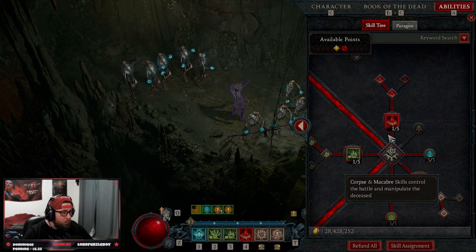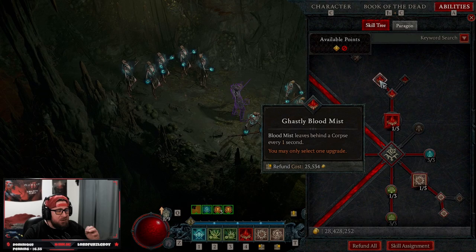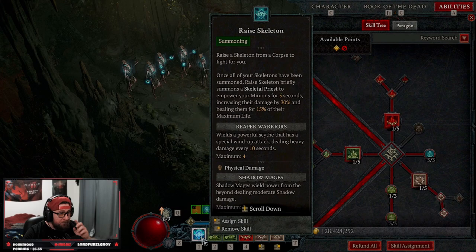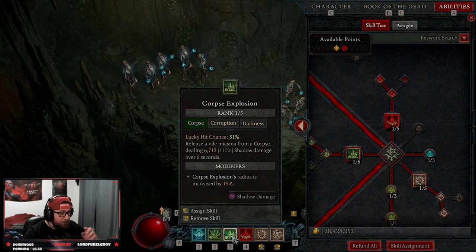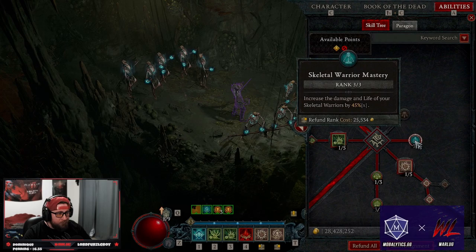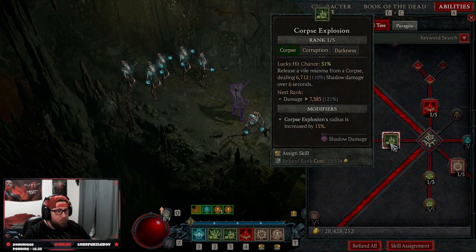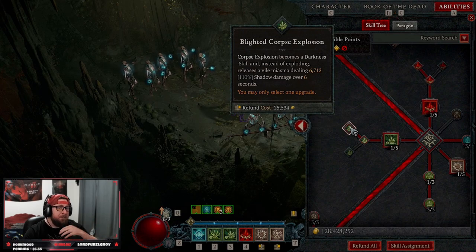We're taking Blood Mist into Ghastly Blood Mist so it leaves a corpse behind every second, which really helps with Raise Skeleton to keep all of our minions up. We also take Corpse Tendrils and Corpse Explosion for more damage. Three points into Skeletal Warrior Mastery for increased life and damage, and Corpse Explosion into Blighted Corpse Explosion for more shadow damage, since all of our damage is shadow from our minions.